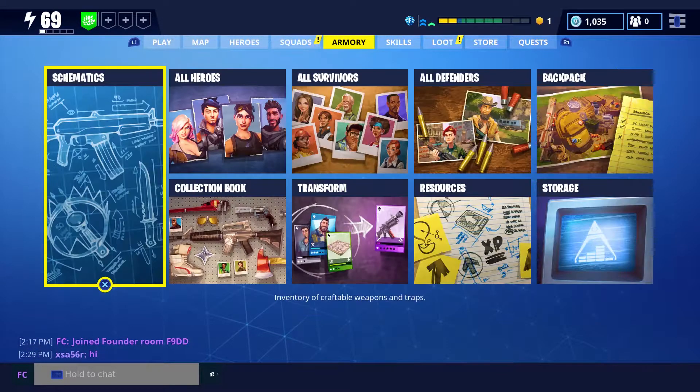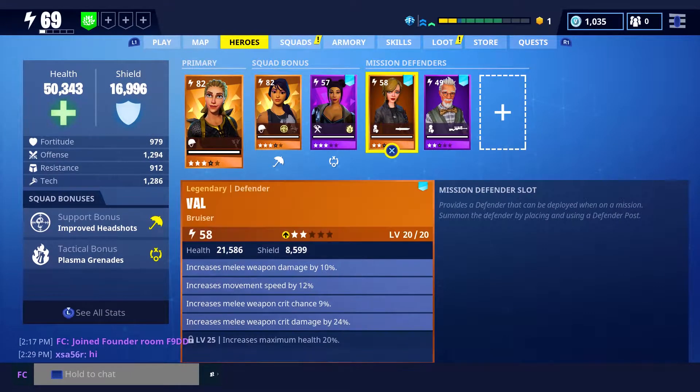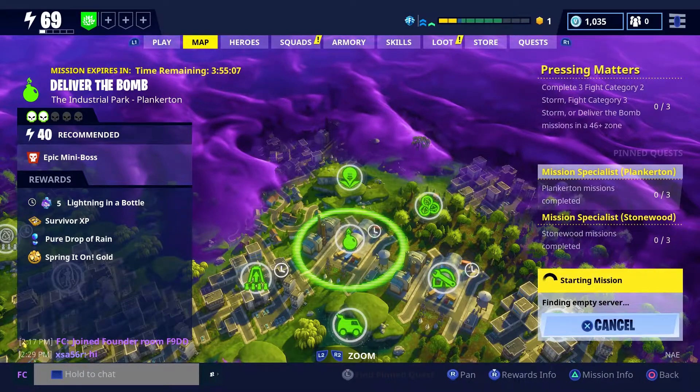I'm going to be using Val, but also a sniper defender as backup, because melee defenders in my experience don't really move out of bee storms and can go down a lot. So I might be trying to revive her. Let's get into this deliver the bomb mission and showcase Val and this hero.